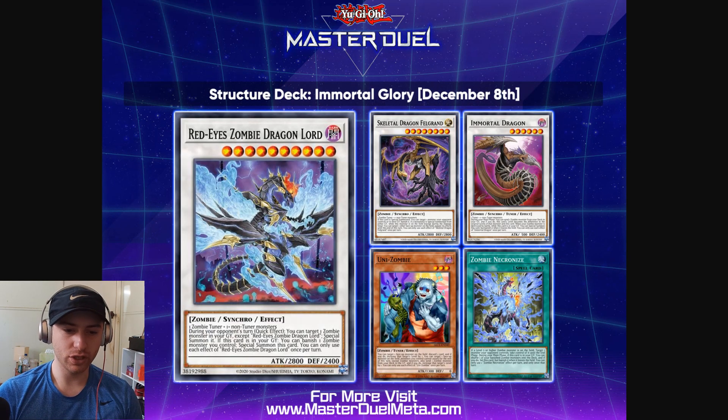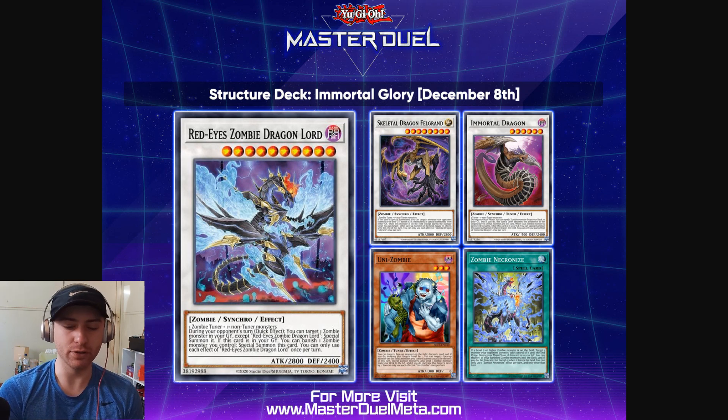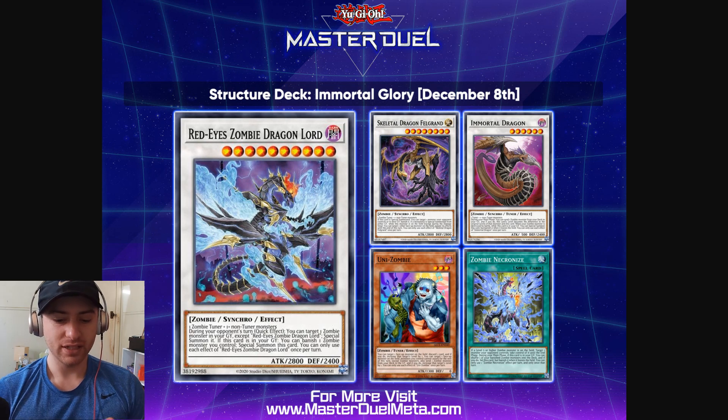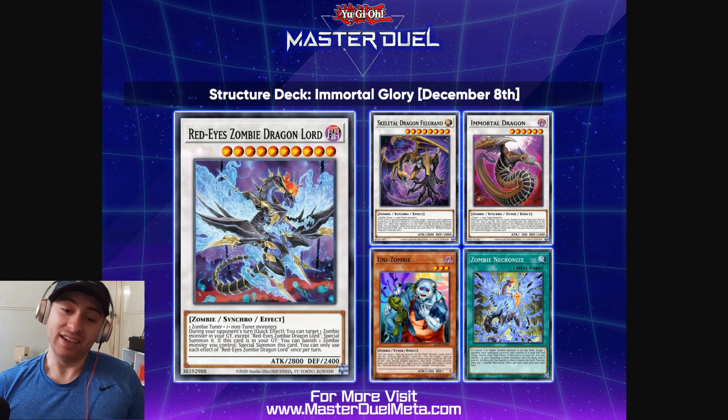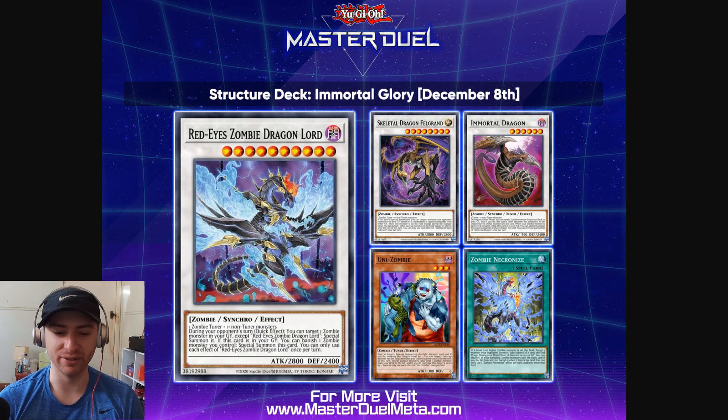We go to the next update, which is Structured Deck: Immortal Glory, also coming on December 8th. This is the Zombie Structured Deck. You'll get cards like Red-Eyes Zombie Dragon Lord, which is okay but not great. You get Skeletal Dragon Felground, Immortal Dragon, and Uni-Zombie — that is a great card, but I believe it's already accessible in Marshpool. At least now everyone can have easier access to it if you want to spend gems. And Zombie Necronize, which — enjoy it.